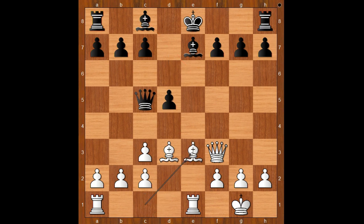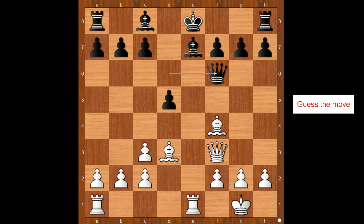Bishop to e3, attacking the queen. Queen to d6. Bishop to f4, attacking the queen again. Queen to f6. White to move. This is a very interesting moment of the game. Black is offering white to take the pawn on d5. But what is defending the bishop then? The question is, can queen take on d5 or not?